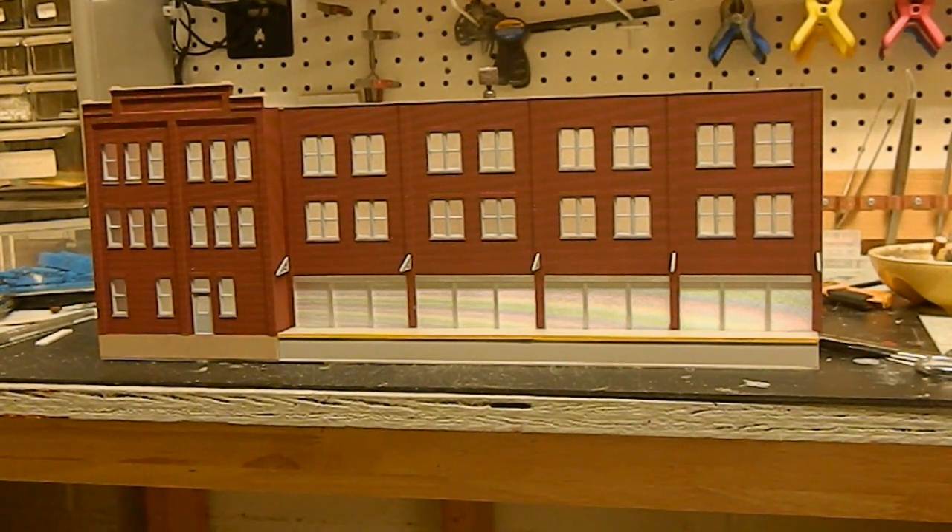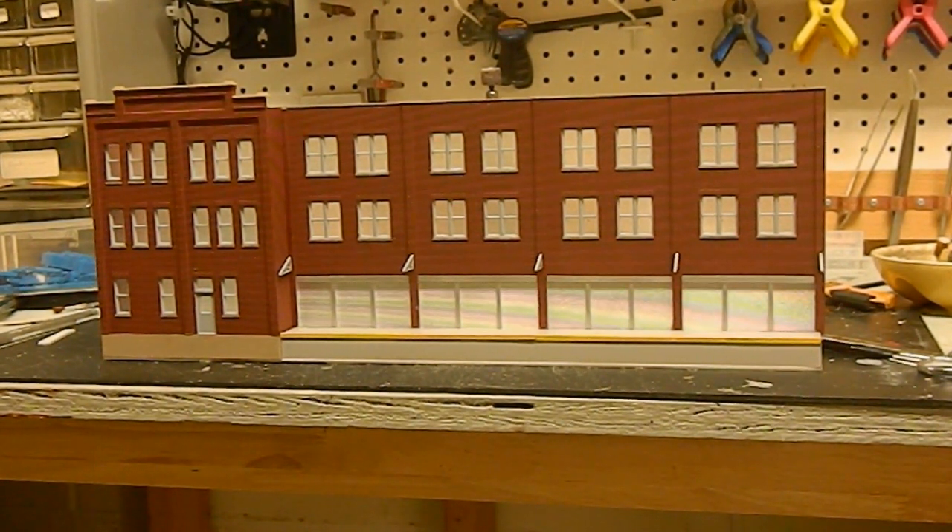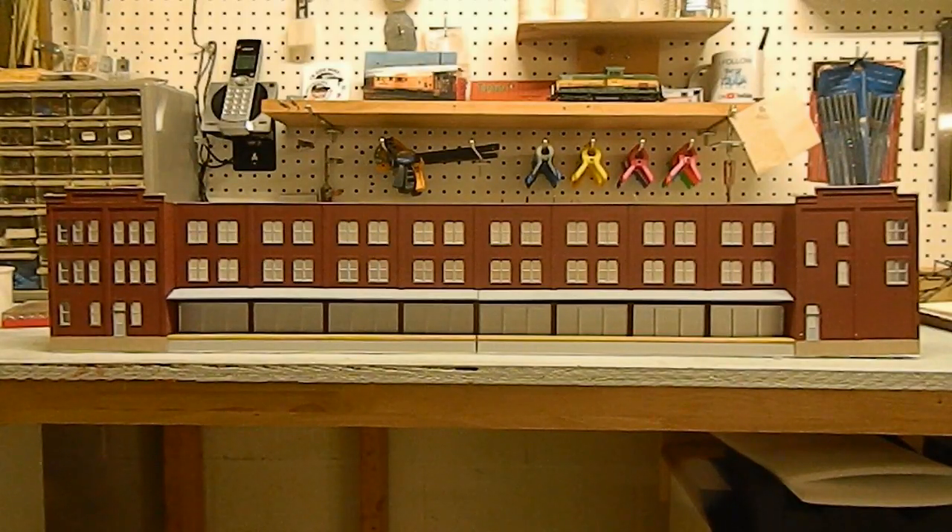I've started on the foundation and loading dock area for the second building, and it's also sitting in the paint booth. Once everything gets done, I think Jack-Jack is going to be super happy — it's going to be a little over two feet long, almost three feet, by the time it's all said and done. So we're going to call it quits for tonight. This is Joe from Black Rock Central Railroad, thanks for watching.